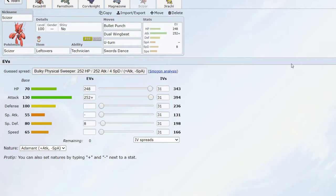Because Scizor is Bug type it resists Fighting, so it can live a Fighting type move quite nicely — like a Close Combat or Wicked Blow from Urshifu — and Dual Wingbeat will KO in return, boosted by Technician. Finally we have Swords Dance — it's there to boost my already impressive 394 Attack to dizzying levels, allowing me to just click Bullet Punch with Technician boosted in the endgame to take care of a lot of threats.